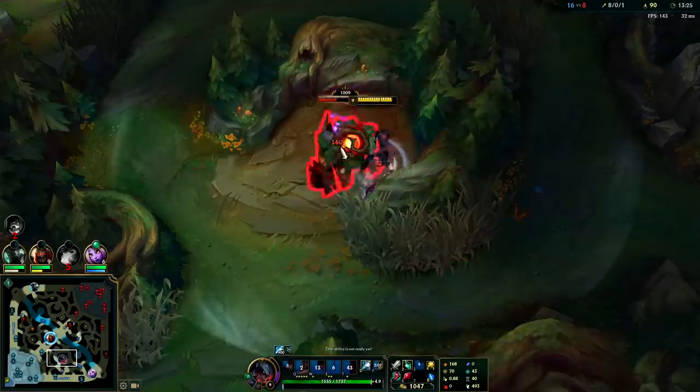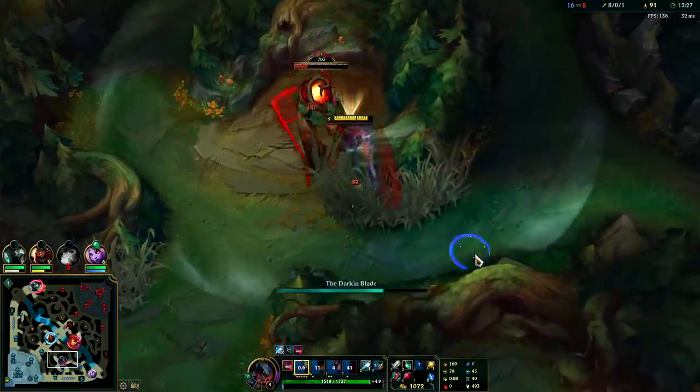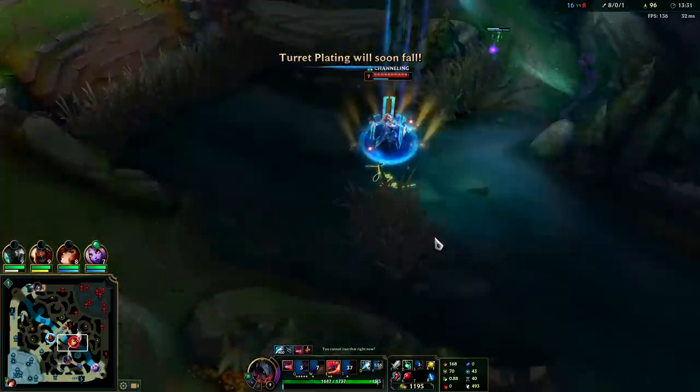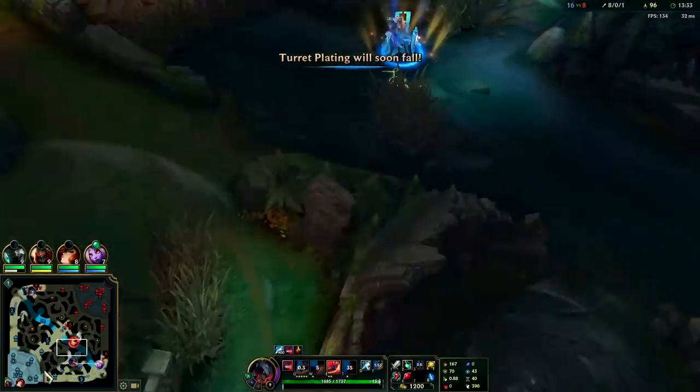Mixing in our Gore Drinker, E reset. Got a red buff. Leona's back — I don't think I can get turret time at all.